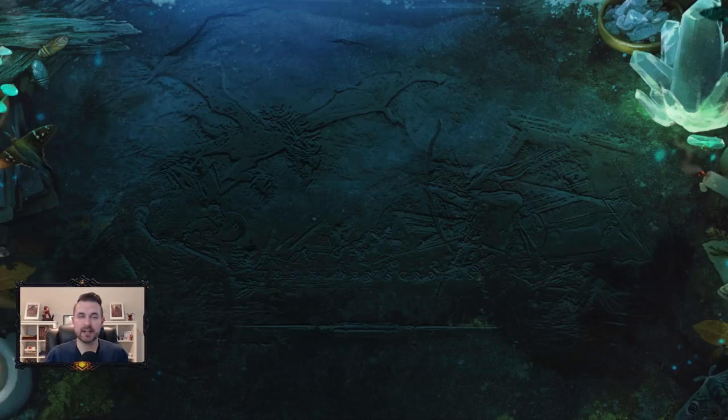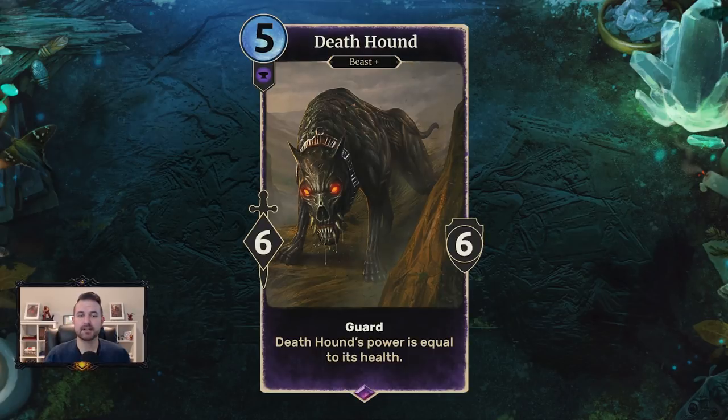Yesterday at TwitchCon, Bethesda along with content creators like Aeolus revealed another card from the upcoming Frost Spark collection. They revealed Death Hound — a five-cost six-six with Guard. It is a Beast and a Skeleton, and its text says its power is equal to its health. Its base stat line is a six-six, which it reverts to if silenced. When it takes damage it loses power, and if it gains items like Imperial Armor, Enchanted Plate, or Maple Shield it becomes more powerful.